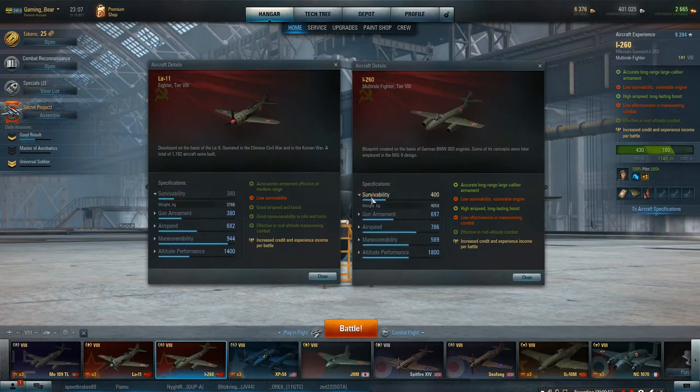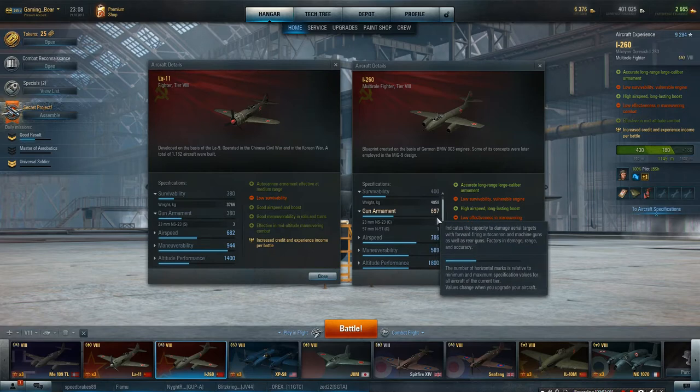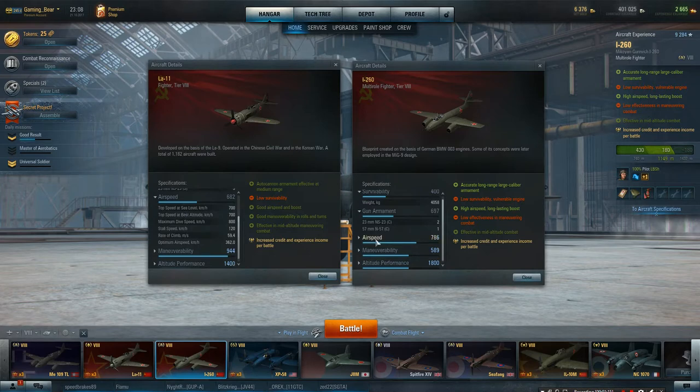Survivability: the I-260 is heavier with about 20 more hit points - quite nice. For guns, the LA-11 has 323mm and 223mm, while the I-260 has 223mm and a 57mm cannon. It bumps armament from 380 up to 697 - that's 317 more. Swapping one for one gives absolutely brutal damage.